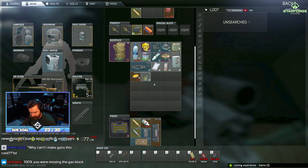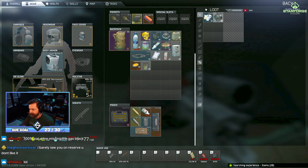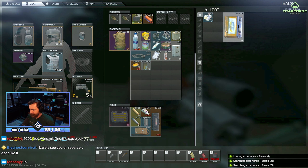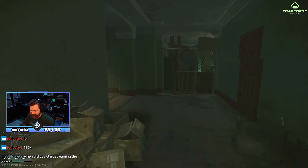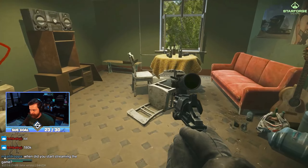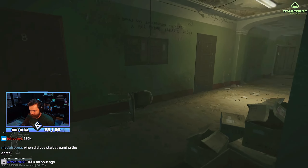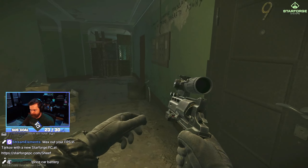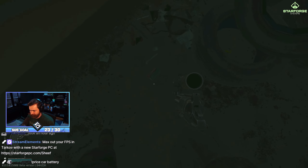I was missing the gas block — 100%. And since I didn't have Edit Weapon Preset, I would have to go and buy an item to see if it would work and if it would be the problem solver. So I spent a lot of rubles trying to figure out what the hell I needed to put on my gun.